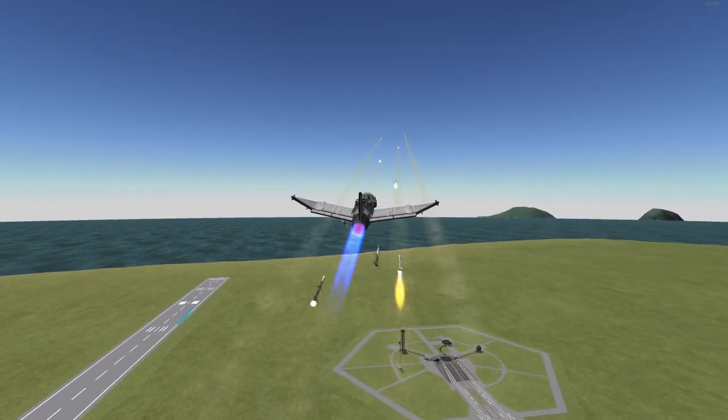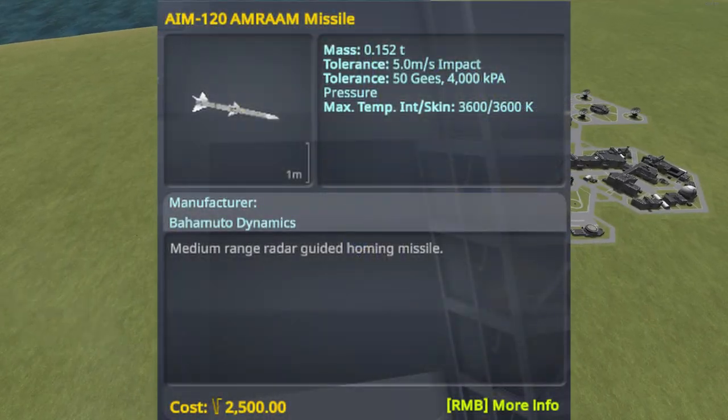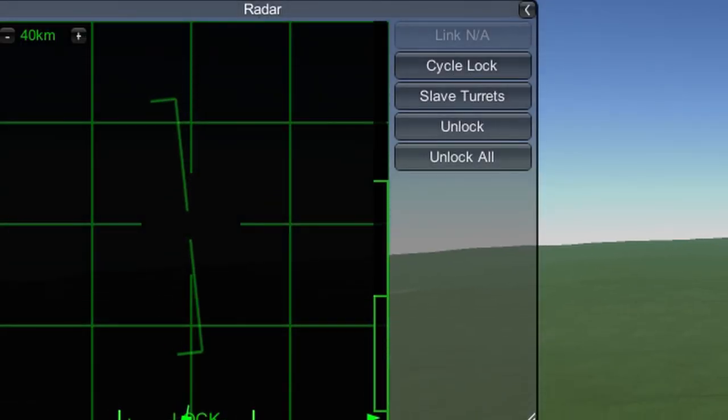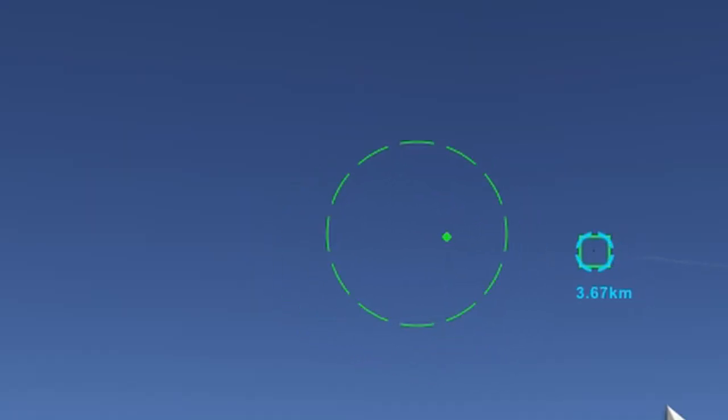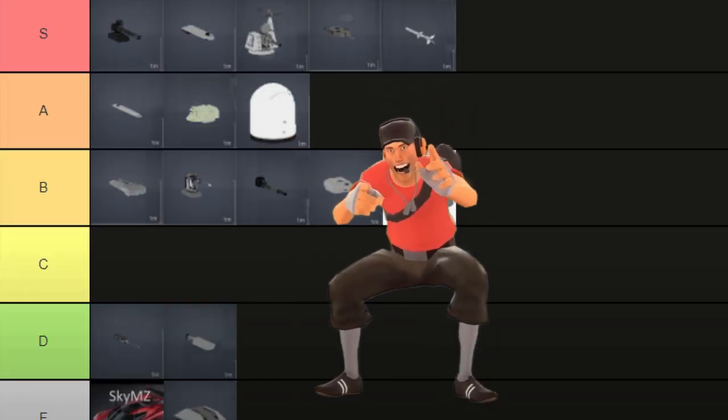Starting off the missile section, we have the AIM-120. The most popular of the missiles, it is a medium-range radar-guided missile used on almost every anti-air jet. Just lock on with your radar, put the reticle on the target, and fire. Very solid weapon. S tier.